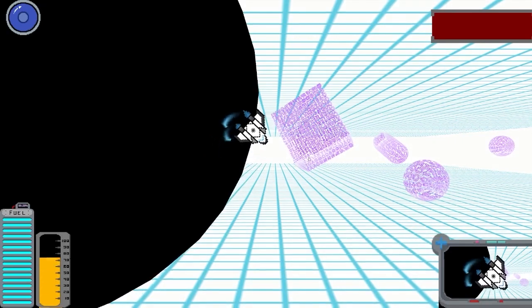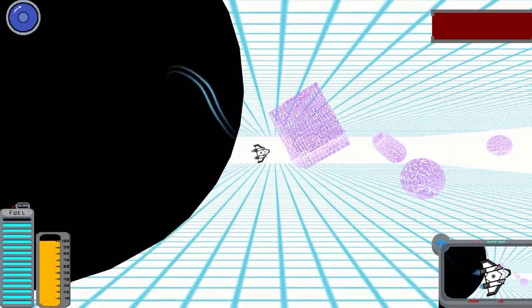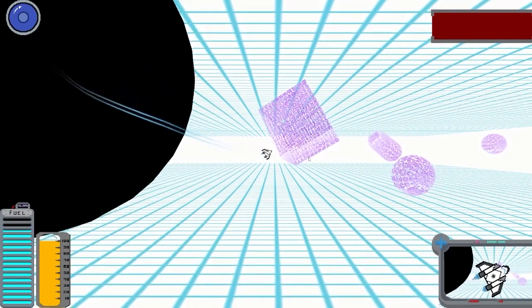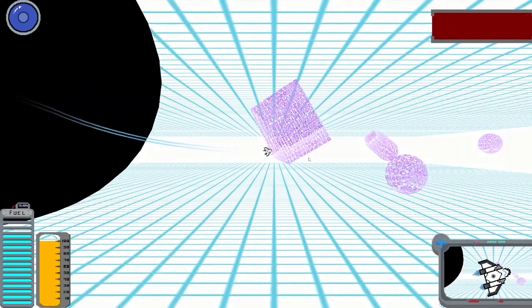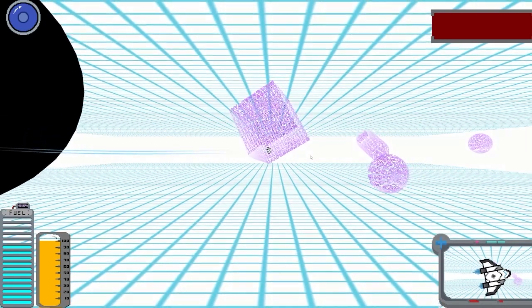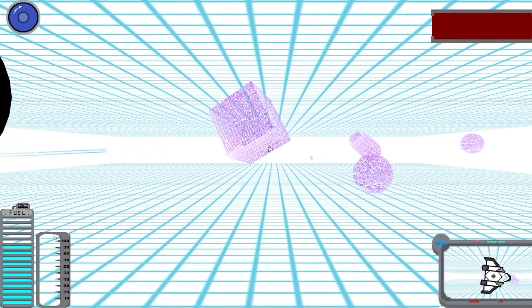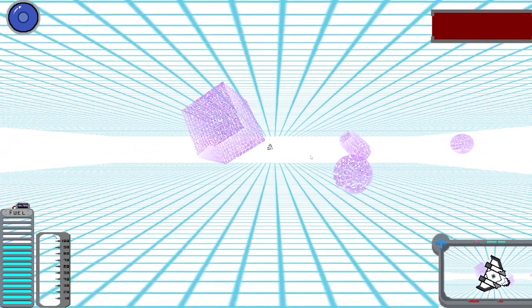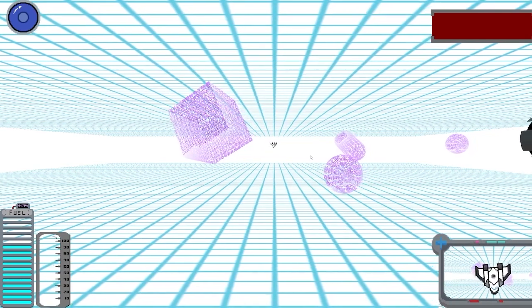This is our final level — there are two other levels but I just skipped to the final level. This is kind of our reveal that aliens exist and that there's a whole other world that's 3D. Because originally we were in the 2D realm, but now there are all these 3D objects.